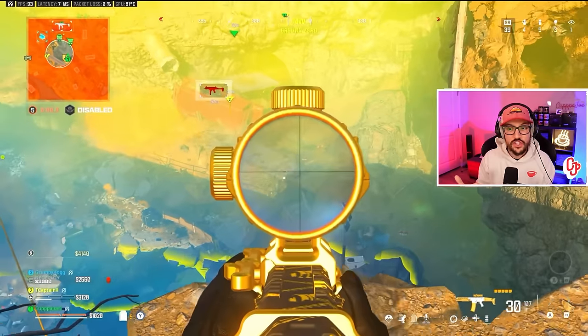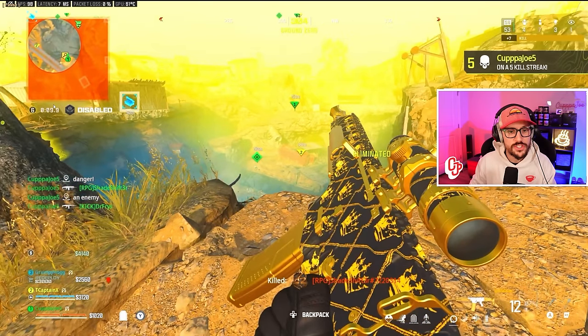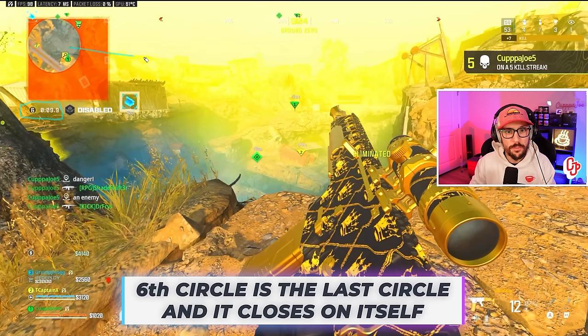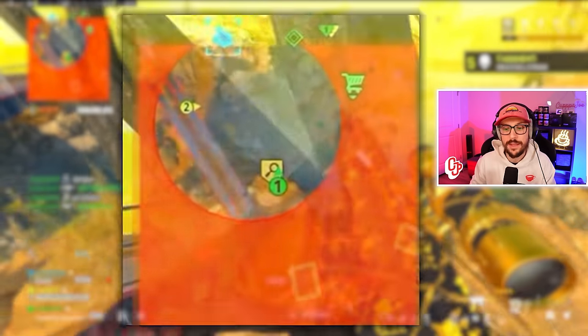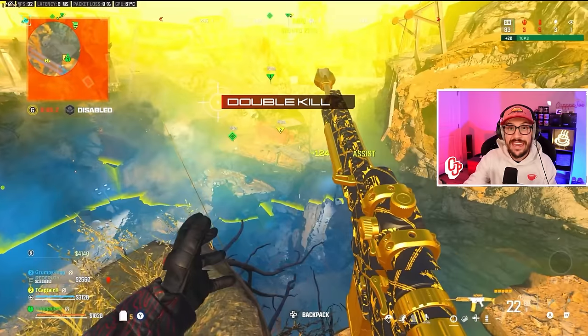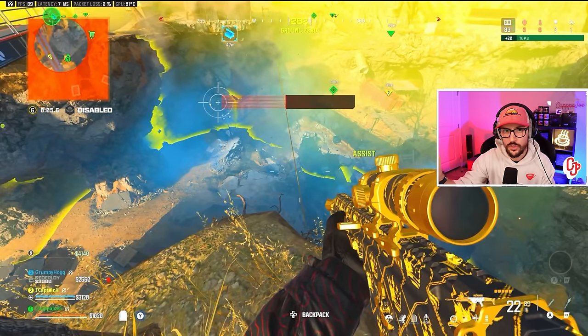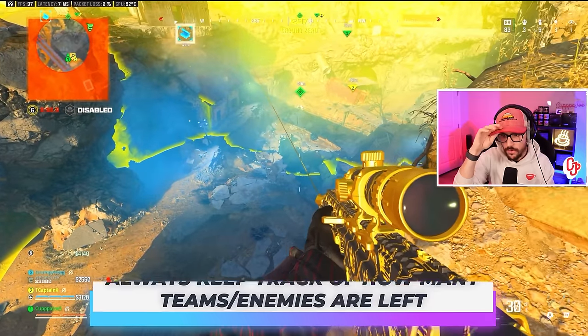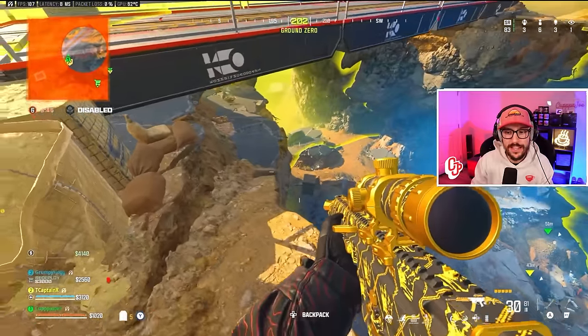We're in a good spot — we've got circle. Important to understand: circle six is the last circle, so instead of pulling in a direction it's just going to start closing on itself. We want to be in a good position to hold people out. Three teams left. We're at 83 SR now because we just hit top three, which gave us the extra 20 placement points. Also at top three, kills are worth 10 SR, assists are 10 SR, and squad mate kills give 7 SR. Two other teams left, five enemies — always track how many teams and enemies remain.